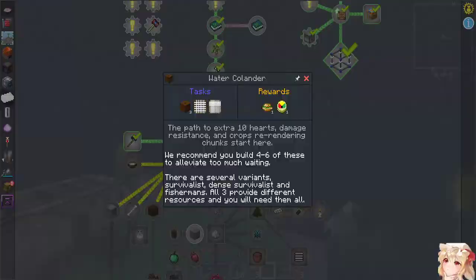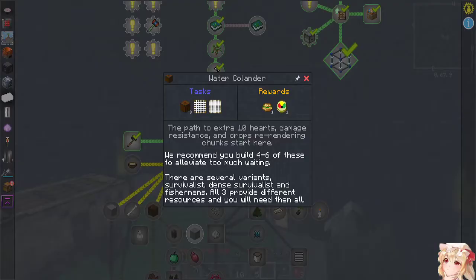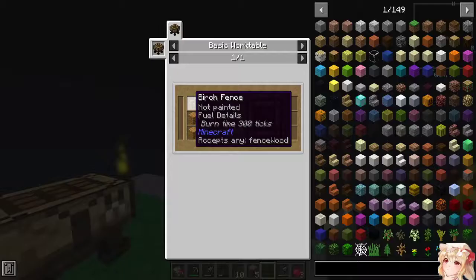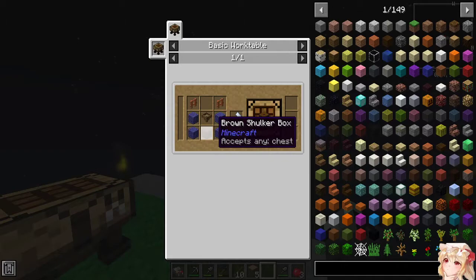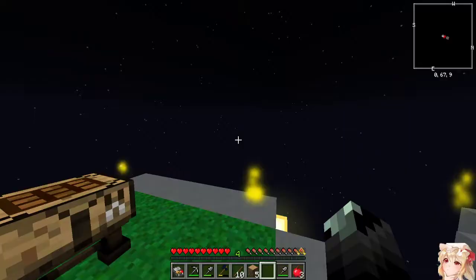Wait, what? That can't be right. Extra hearts, damage resistance, crops — re-rendering chunks. Self-strainers are: survivalist, then survivalist and fisherman — all three provide different resources and you will need them all. But why the heck do I need a shulker box for a strainer's base? How does one even get — never mind, I'm just a freaking idiot as per usual.